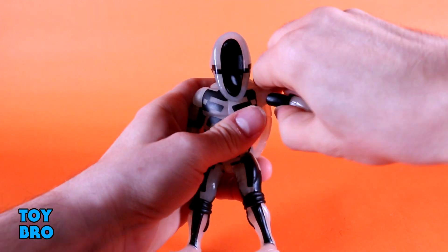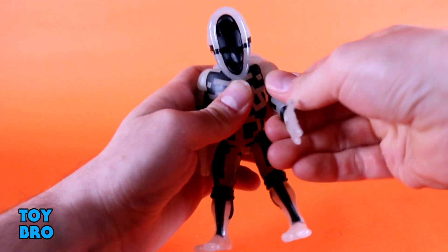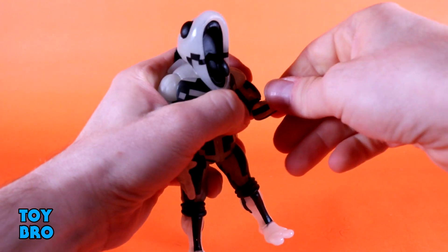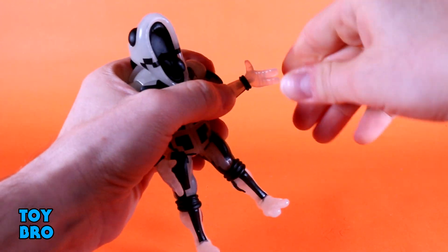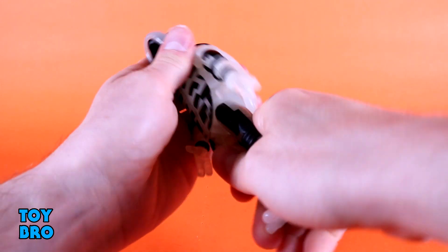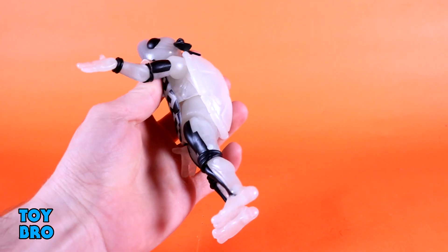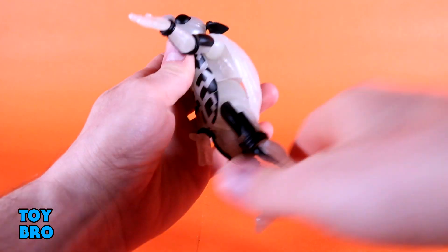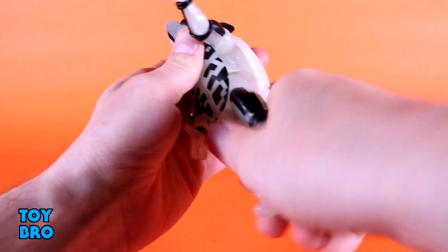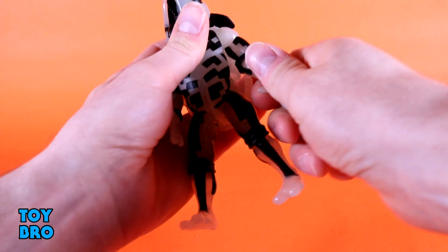The arms go out at the shoulders and rotate all the way around. You've got your bicep swivel, single-jointed rotating elbow, and then hinges and rotation at the wrist — pretty normal there. There's a little bit of wiggle inside the shell, and this guy doesn't have a belt, so you can more clearly see the cut there. It does move a little bit, but never too much just because of the design.